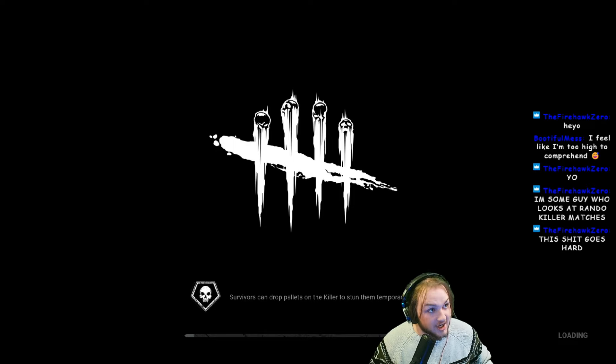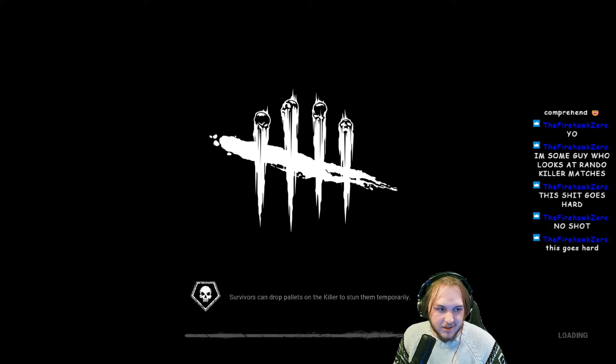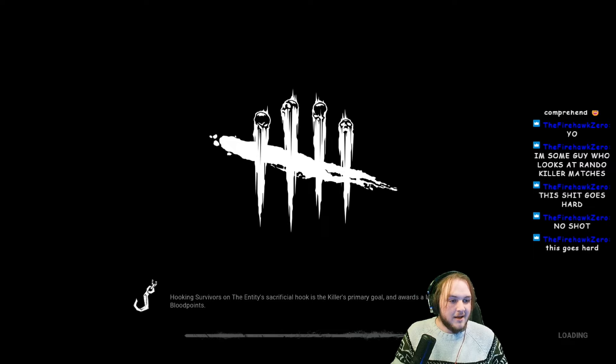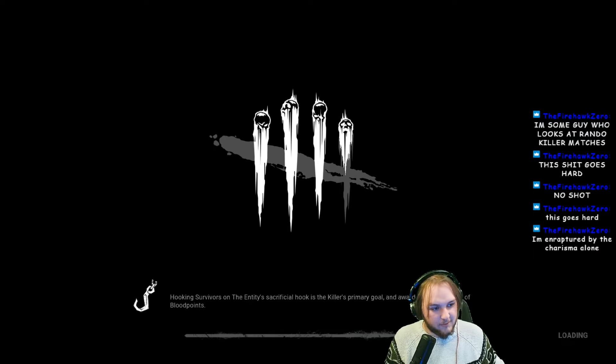Damn, I just smacked the shit out of my mic on accident. I'm so sorry. We're running a build where one missed skill check equals up to 28% generator loss if the stars align. Does it work very often? Absolutely not. Is it going to work against a Prestige 79? Absolutely not, but we're here.